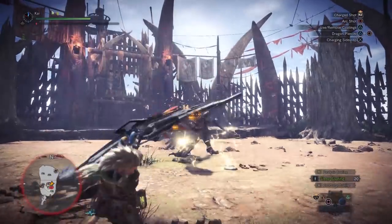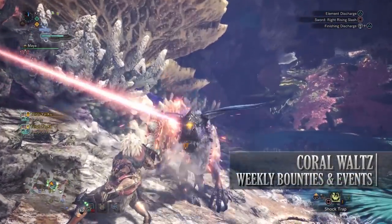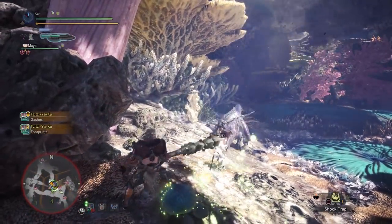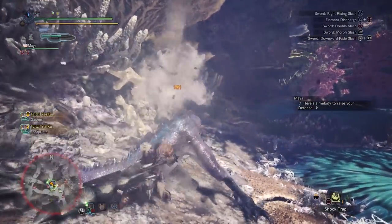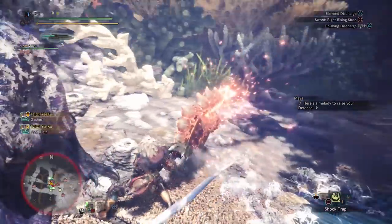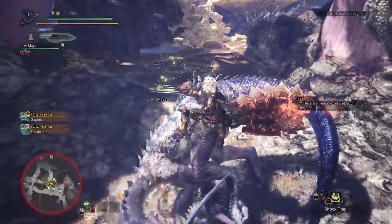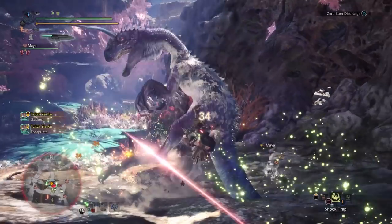The last PC event quest is The Coral Waltz, a 7-star high rank quest requiring hunter rank 13 or higher. This has players taking on all the monsters associated with the Coral Highlands — so Tzitzi-Ya-Ku, Paolumu, Pink Rathian, and Legiana. Just like all the event quests named after dances that are based in certain locations, there is a high chance of getting a large or small gold crown with any of these monsters — so achievement hunters, this one is for you.